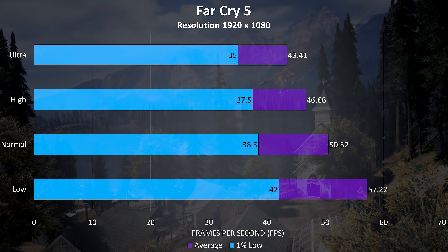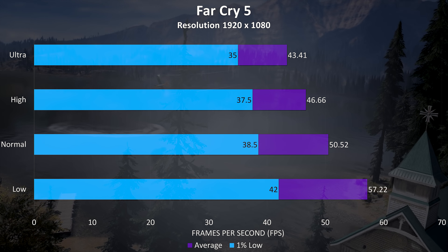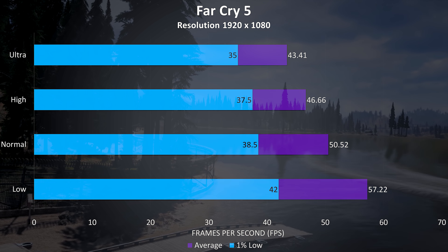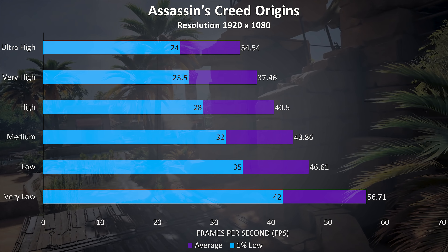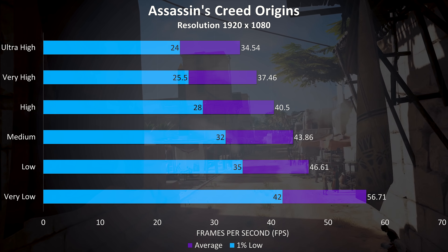Far Cry 5 was tested with the built-in benchmark, and the results aren't amazing but it was still playable at most setting levels without issue — 1% lows aren't too far below the averages. Assassin's Creed Origins was also tested with the built-in benchmark, and again 1% lows aren't too far below the averages.